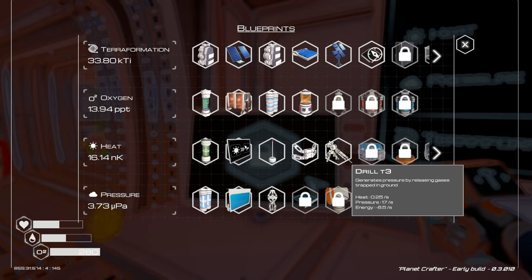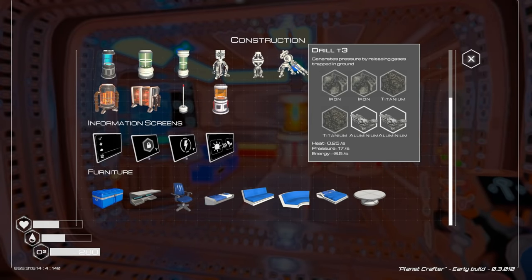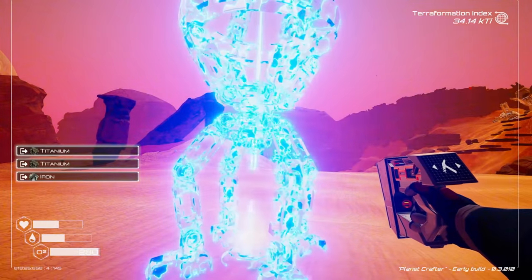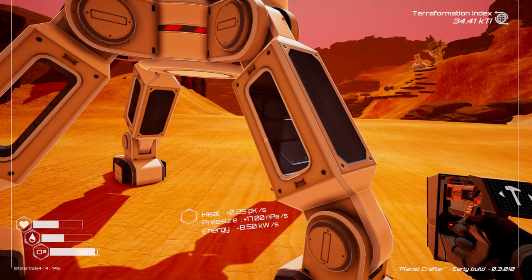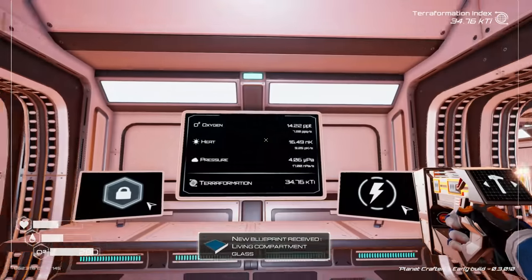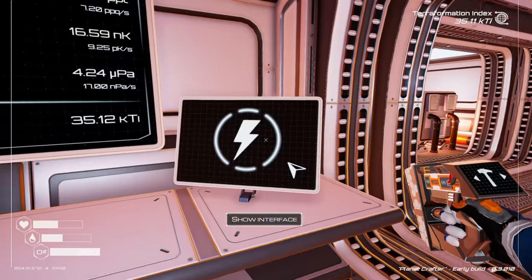Did we unlock anything recently? Drill tier 3, food grower, compass chip. The drill tier 3 is probably our next go-to. We have the stuff for a drill tier 3 - holy moly! Heat is 0.25, this is starting to give us heat now too, and pressure. We're cruising - pressure, heat - that's super cool!